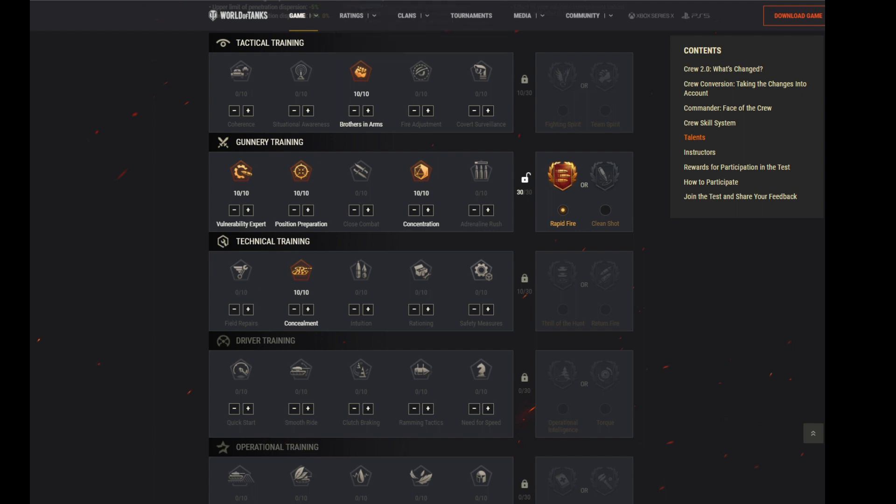So 50 points to spend. If you're playing in an autoloader medium tank, for example like the Batchat 25T, you might want to get the Rapid Fire talent, which is in my opinion made for autoloaders. When you cause damage to an enemy vehicle by shooting, the aiming time and gun dispersion during movement as well as on hull and turret traverse are decreased by 10% for five seconds.